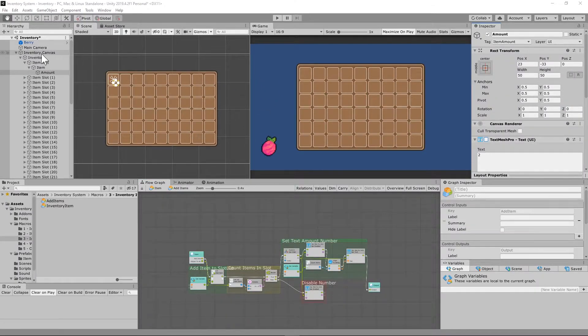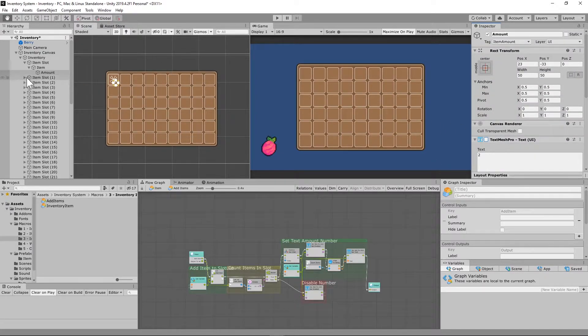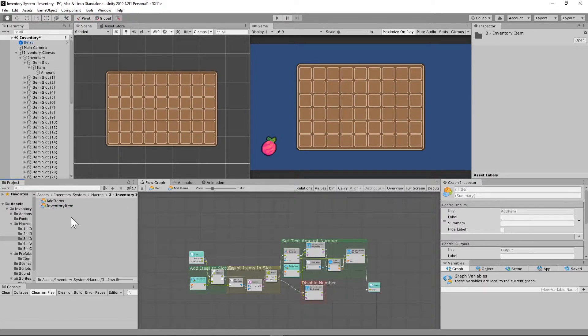I'm going to start at the end of the train on each one of these game objects and work up to the parent items so you can see exactly how the flow is working. The item amount game object sits underneath your item game object as a child — and once set up, you're done with it. Under your inventory item folder in your macros folder, you need to set up a new flow macro called 'add items'. Just right-click, create a new Bolt flow macro, and name it 'add items'.